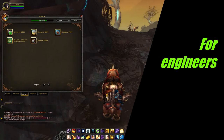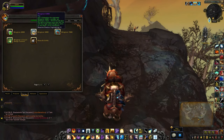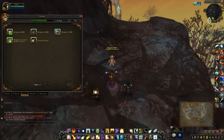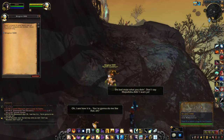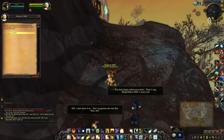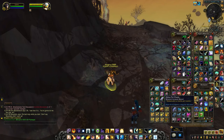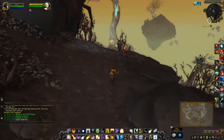So if you don't happen to have any Goblin Glider kits around, you can summon your Blingtron 5000 and hope for some in the package. Excellent. Okay, so let's try this again.